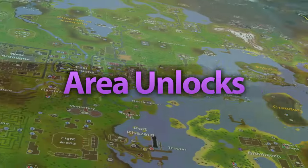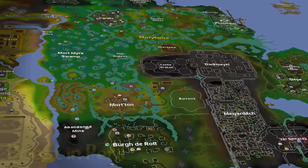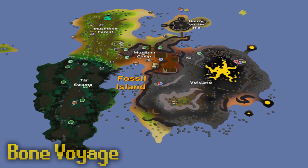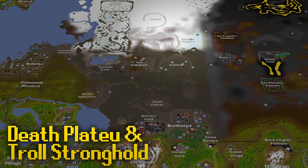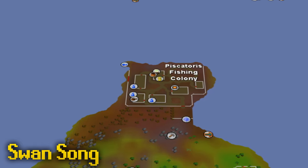A lot of areas across Gielinor require a quest to access. To enter Morytania, you need to complete Priest in Peril. To venture into Mort Myre Swamp, you need to start Nature Spirit. To access Fossil Island, you need to complete Bone Voyage. To reach God Wars, you need to finish Death Plateau and partially complete Troll Stronghold. To access the Piscatoris Fishing Colony, where you can fish Monkfish, you need to complete the quest Swan Song.